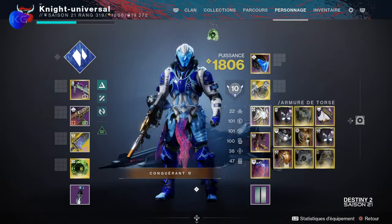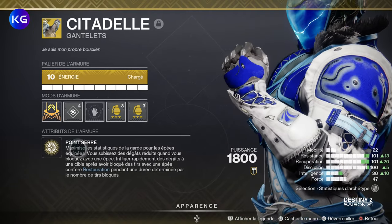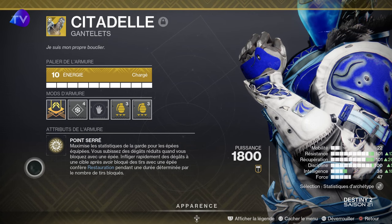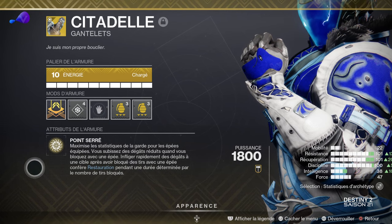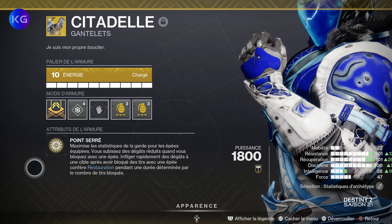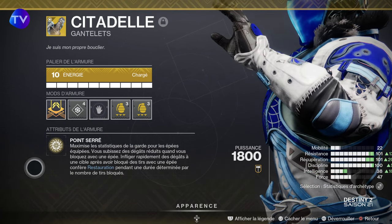On passe à notre citadelle, l'exotique : Point Serré. Il maximise les stats de garde pour les épées équipées, vous subissez des dégâts réduits, et quand vous bloquez avec une épée, vous infligez des dégâts rapidement après vos kills avec l'épée. En plus, ça vous confère de la restauration. C'est vraiment incroyable.